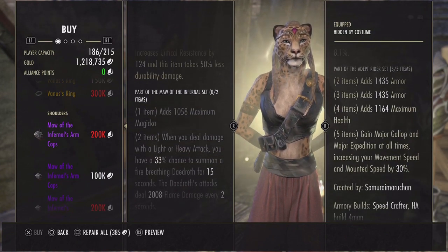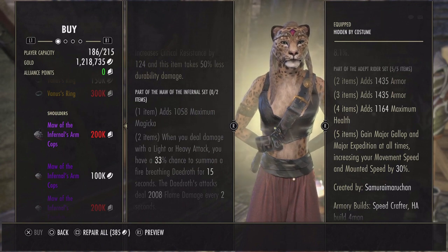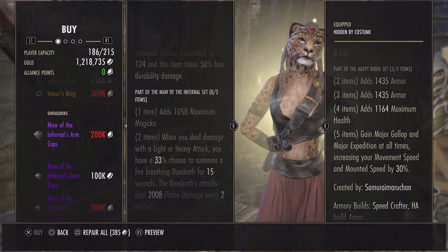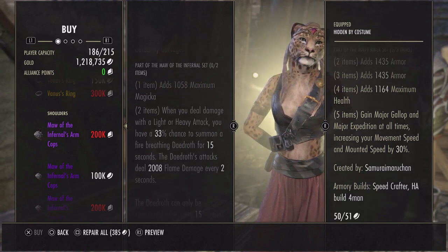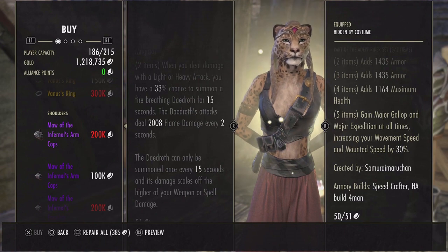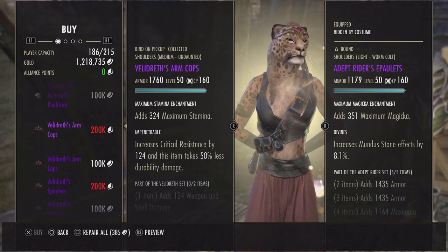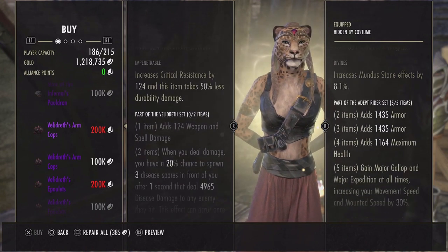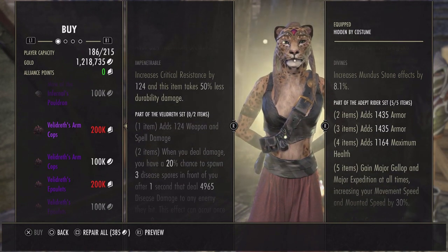For shoulders we have Maul Infernal: max magicka. When you deal damage with a light or heavy attack you have a 33% chance to summon a fire-breathing Daedrith for 15 seconds. The Daedrith's attack deals 2000 flame damage every two seconds. The Daedrith can only be summoned once every 15 seconds and scales off the higher of your weapon or spell damage.